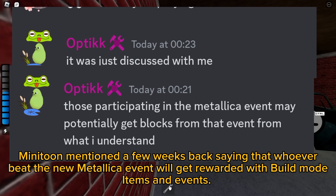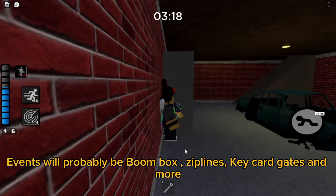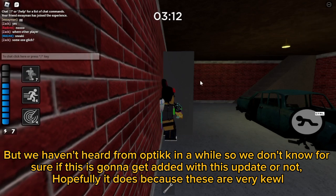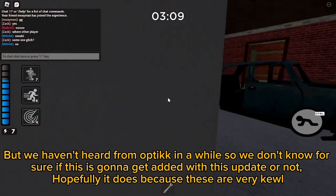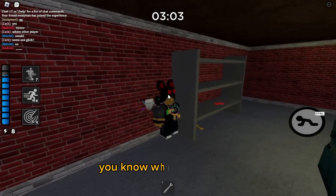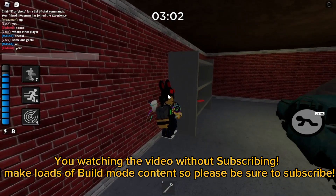Next up: Metallica event items. Minutoon mentioned a few weeks back that whoever beats the new Metallica event will get rewarded with build mode items. These events will probably include boom boxes, zip lines, key card gates, and more. But we haven't heard from Optic in a while, so we don't know for sure if this is going to get added with this update or not.